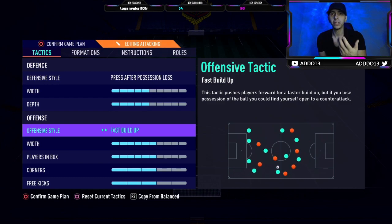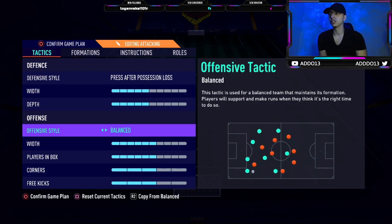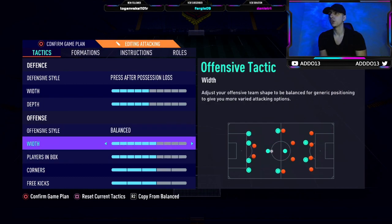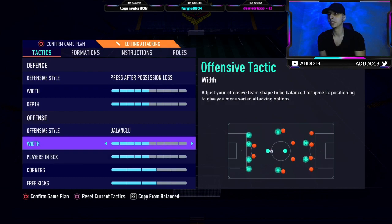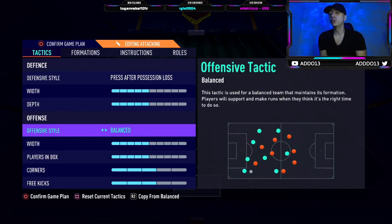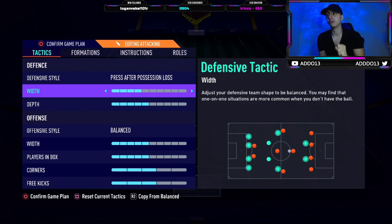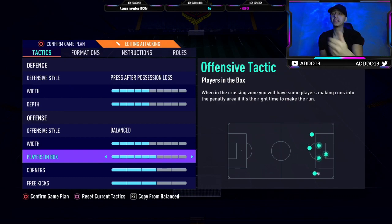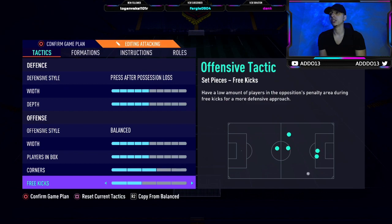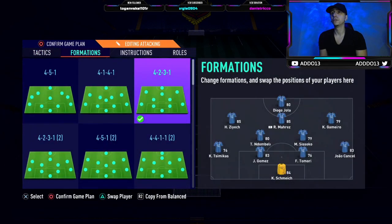Balanced or fast build up is what you want for the attacking offensive style — fast build up is a bit more offensive depending how aggressive you want to go, since we're not running an ultra-attacking tactic. Width is five. Players in box should be five or six. I don't want to raise the whip too high; if you do want to adjust it, change the defensive width to four to keep it more narrow and compact. With the striker and the free CAMs you don't really need your CDMs going into the box, so I keep players in box at five.